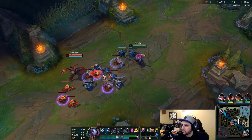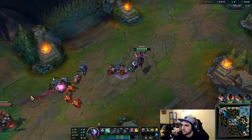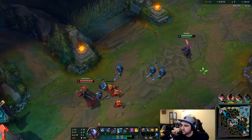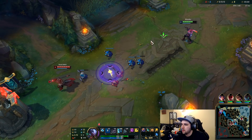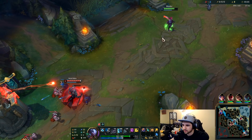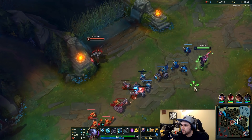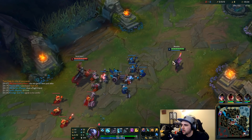We can correct this: if you ever accidentally push the wave, you need to crash it. Viktor doesn't have amazing wave clear and isn't great early game, so we're allowed to hard push him into tower. We cleared the remaining minions and pushed the wave under his tower — he can't freeze it anymore. We got away with the bad Q because we crashed the wave, and now the wave is resetting. We're in a pretty good spot.